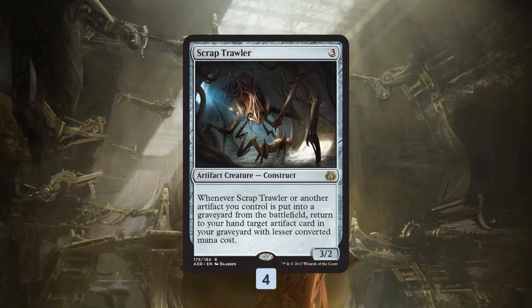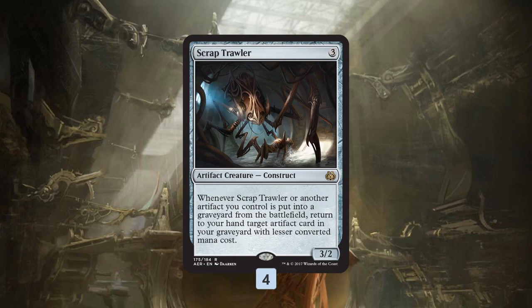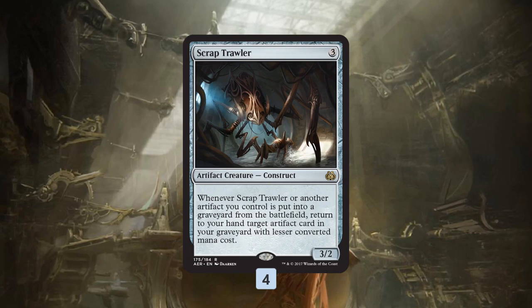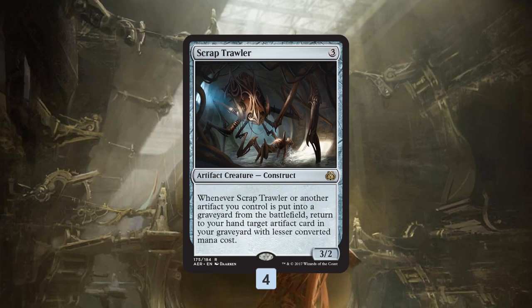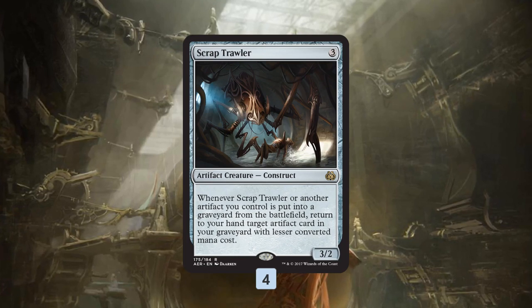KCI decks and eggs decks in the past usually rely on mass reanimation — you play a bunch of artifacts, sacrifice a bunch of artifacts for value, generate mana to draw more cards, and then you get them all back with Open the Vault or Reshape, something like that. That's how most of these decks work. We won't see any of those reanimation cards in this deck.